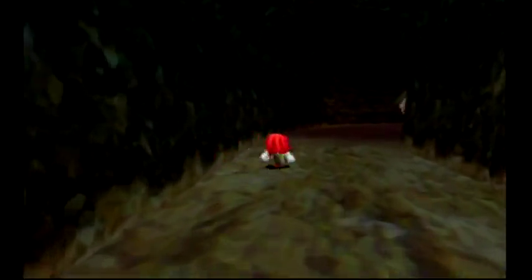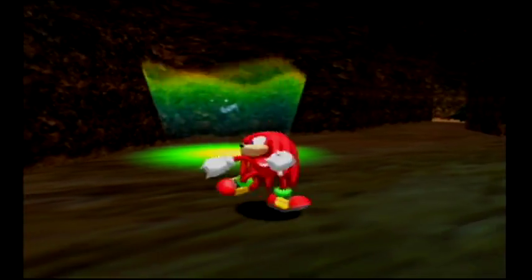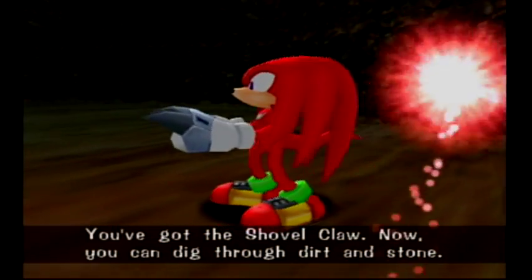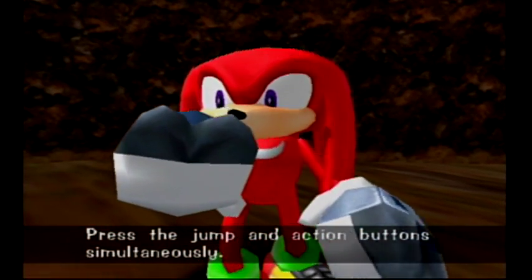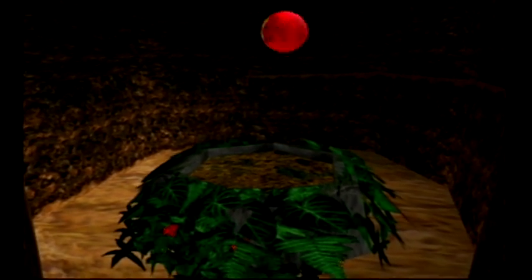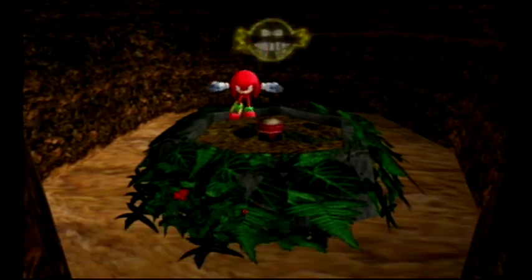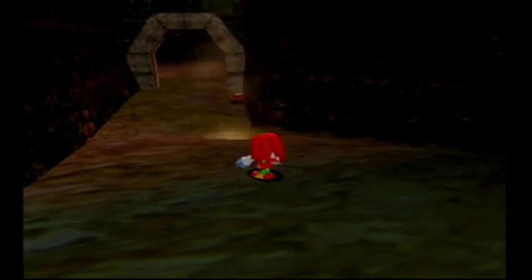It is the Digging Claw - there we go! All right, so now there's Eggman's symbol right there. You're going to press A and B together. It says 'Monkey Destruction Switch - press to destroy.' All right, so now we're out of here.